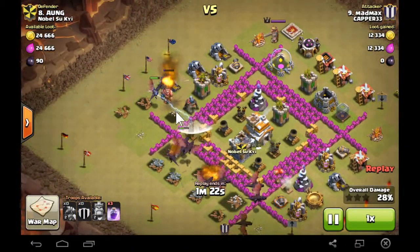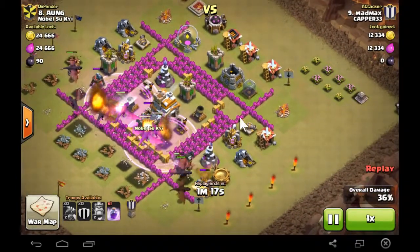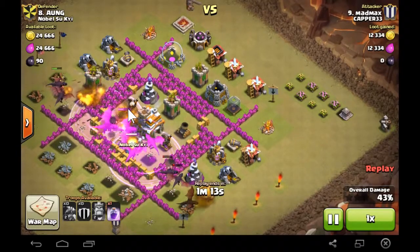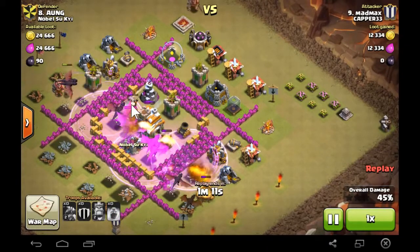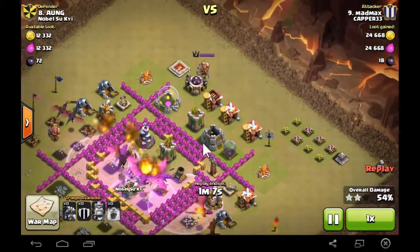His king had gone in and made sure that this side of the funnel was cut off. A couple of dragons went this side to make sure it was cut off as well. And then the heal spells came in perfectly, placing the dragons on top of the air defenses.